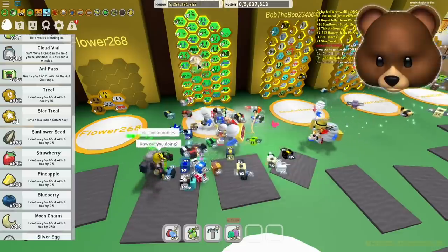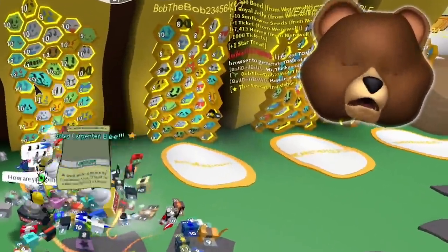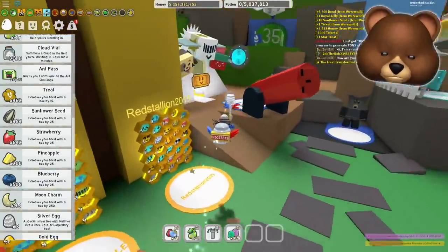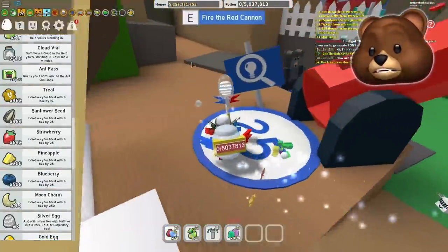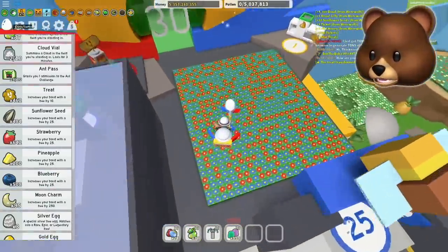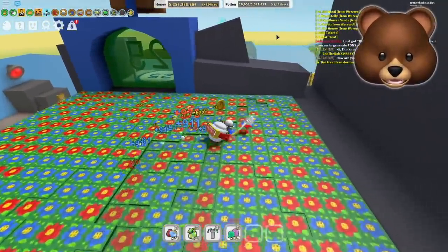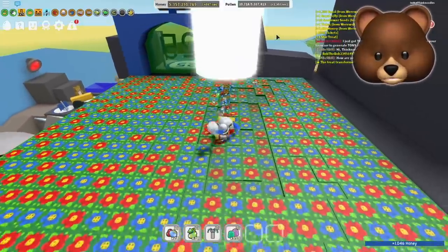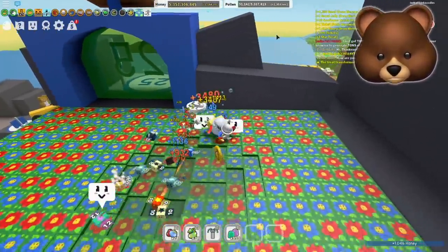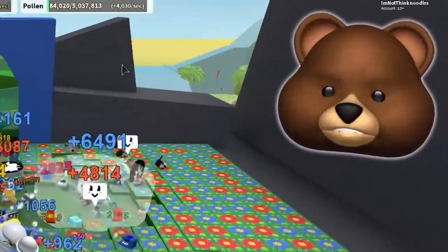Got carpenter bee — that should give me more than 120, it should give like 10,000 for using that. Let me take a look here, because I know what speed I can normally collect, and I want to see if it's any better now that I've got the hive bonus — although it's not really a bonus for the hive, it's a bonus for me.